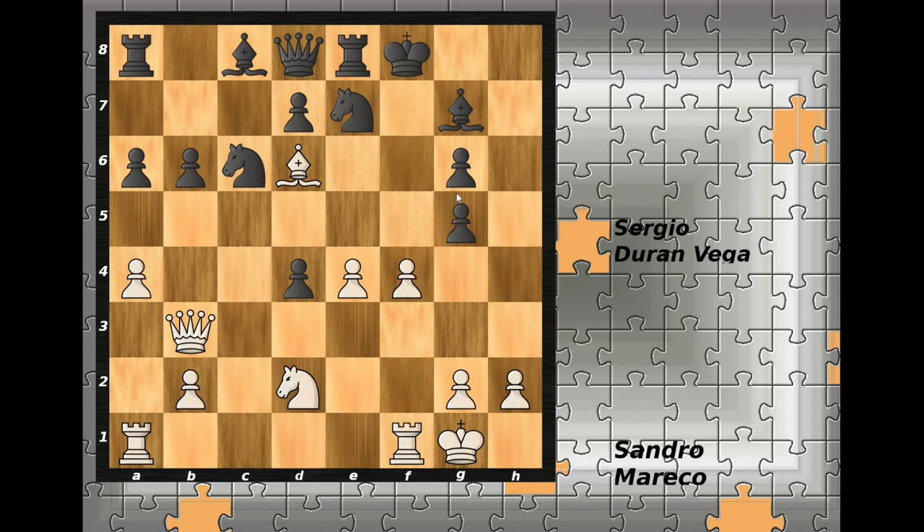After g-pawn captures on f4, rook recaptures on f4 check. Now this knight on e7 is pinned, so bishop to f6 is the only option. Rook captures on f6 check, king to g7, queen to f7 check.